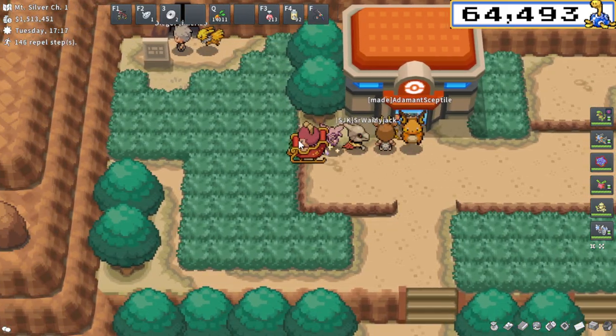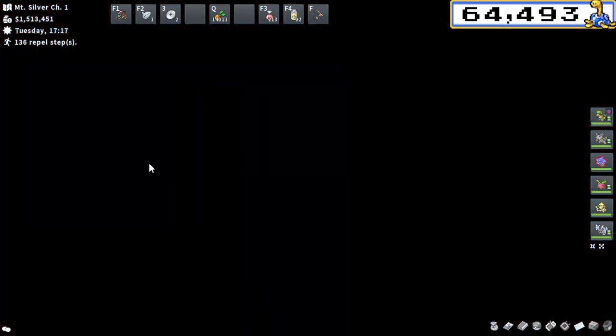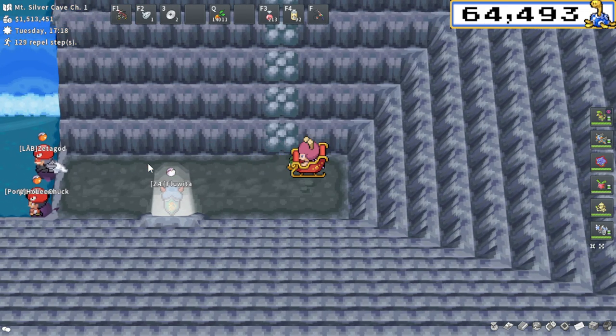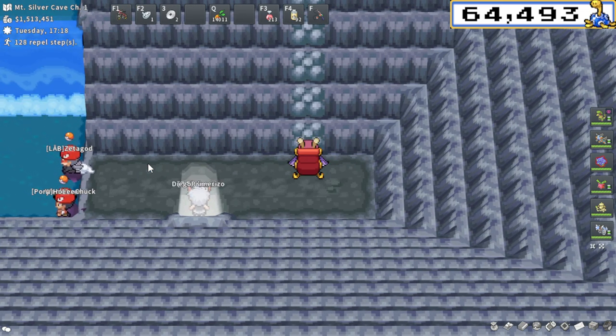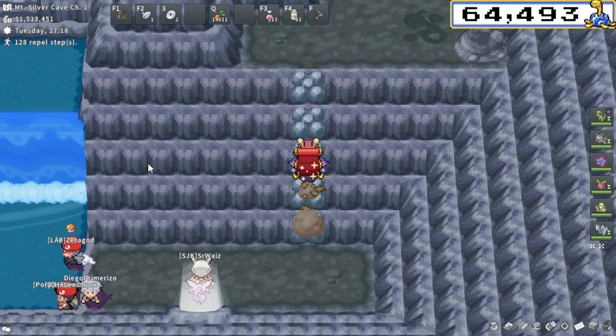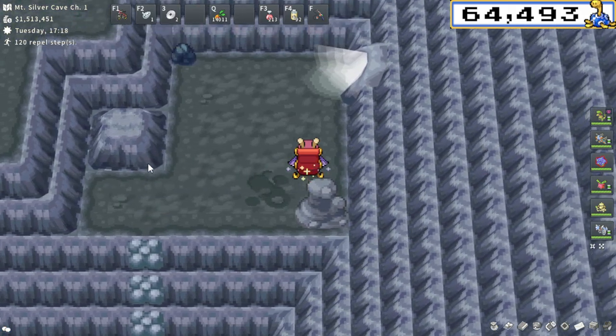Now, once you reach this PC, we've got to make our way up to the top of the mountain to reach Larvitar. Shout out to Jaduid Tree for teaching me this path. You enter the cave and immediately want to rock climb up. Don't worry about the water there — that's probably just an XP training spot.